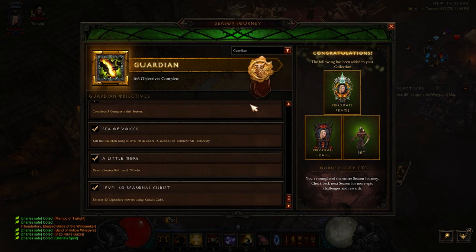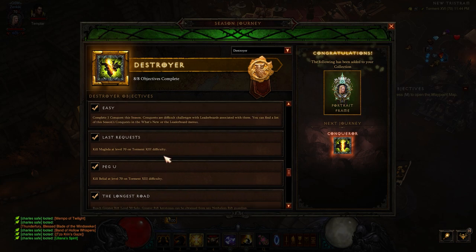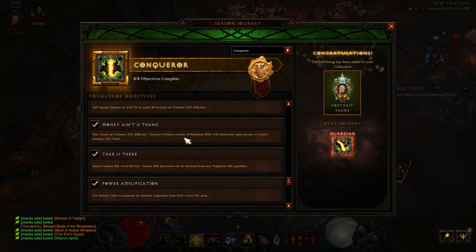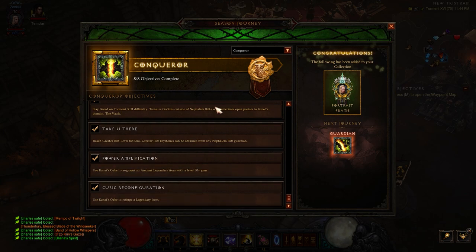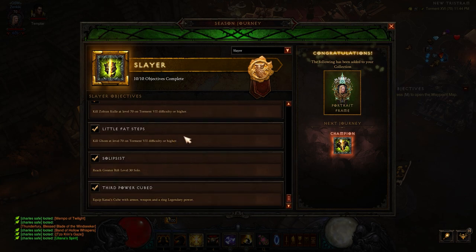There is another timed one — Queen Araneae in under 30 seconds on Torment 13. Super easy if you have a bunch of damage — you're just going to kill her and she won't run away. Even if she does run, you should be able to do it in under 30 seconds. Also, make sure you kill Greed, so do the puzzle ring. That's basically everything — there's not really anything here that is going to step out and trip you up. It's going to be super easy.